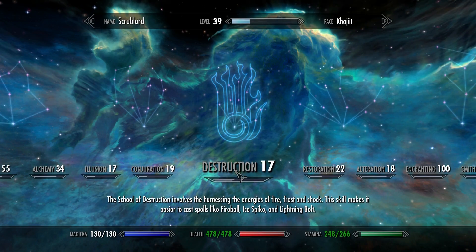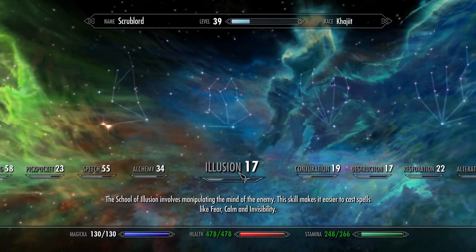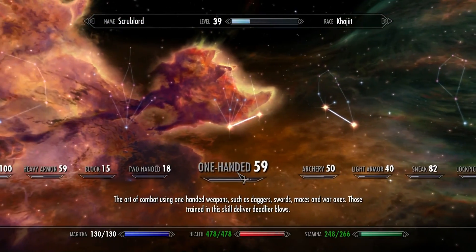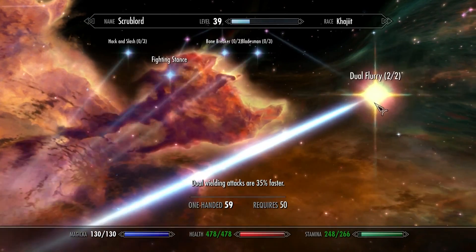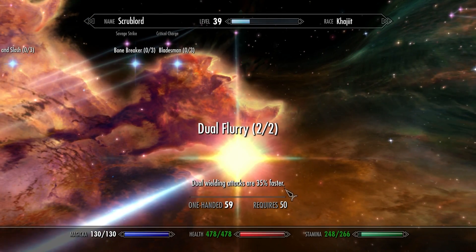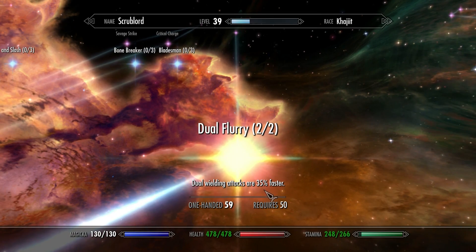When it comes to your level upgrades, you'll mainly want to put the points into your health and stamina bars. There are also a few perks that are necessary for this build. One of them is the dual flurry perk in the one-handed tree. When fully upgraded, your dual wielding attacks are 35% faster, which will affect your unarmed attacks.